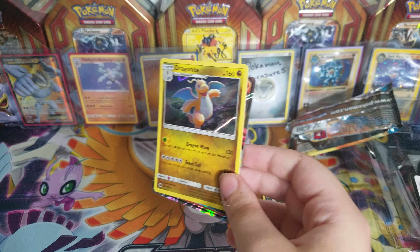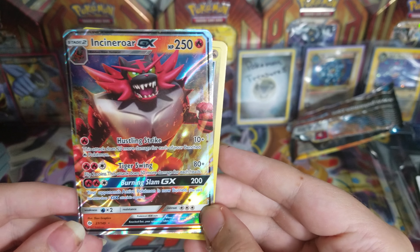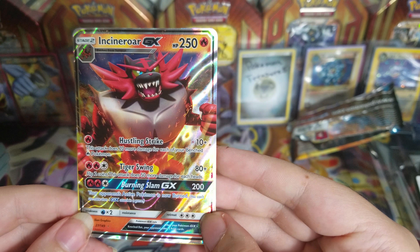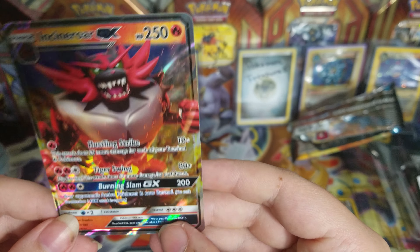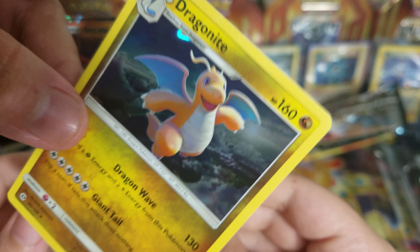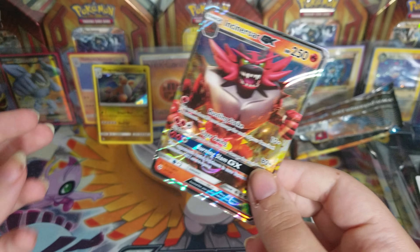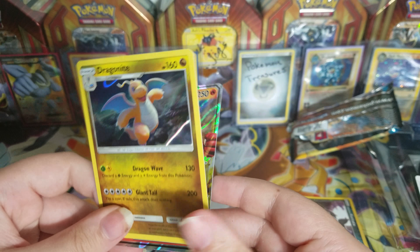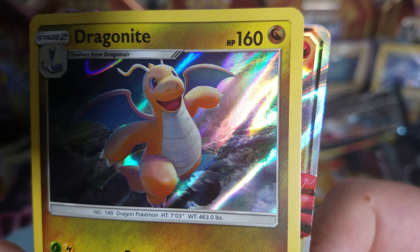Just to recap what we pulled here: we have a Dragonite Hollow and an Incineroar GX. So pretty. Look how cute he looks — he looks like a chubby marshmallow man with wings. Look at the face. He looks like a chubby marshmallow man with wings. That's somehow sparkly.